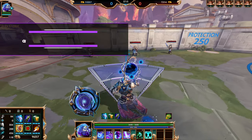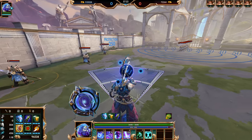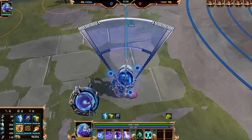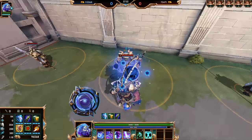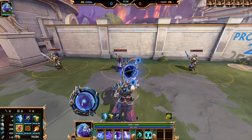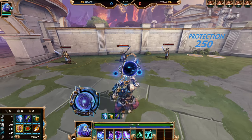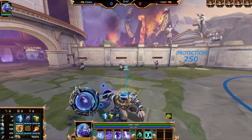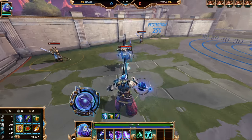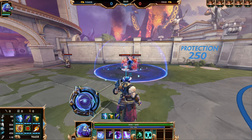Atlas's second ability is Gravity Pull. It is a cone effect in front of you, doing two different things and interacting with your one as well. Enemy players caught within the first half of this cone are picked up after it's channeled and you are allowed to move around with them in your hands for a couple of seconds and then throw them. If they are caught within the second half of the cone, they are only pulled towards Atlas. If you use this ability after you have thrown your Astrolabe and enemies are towards the center of the area of effect, they are pulled and then tossed towards Atlas. If they are caught within the edge and you activate Gravity Pull, they are just pulled towards the middle.